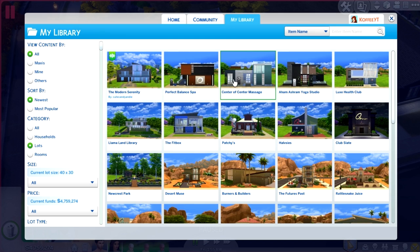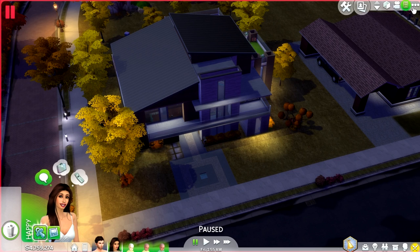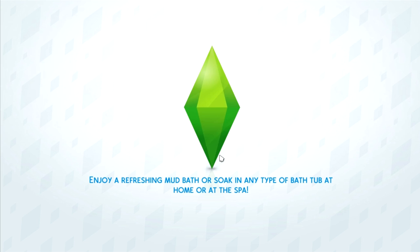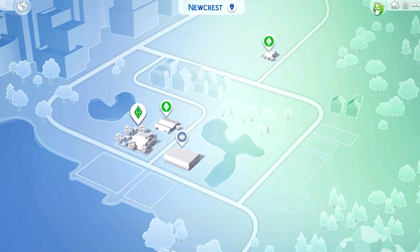Let me go ahead and save and actually go to Edit Town so you guys can see where I placed this lot in the game, because I think that makes it a lot easier. It's like my first cup of coffee for the day and it's almost 3 p.m. — because I'm an insane person. This is part of my Newcrest building series, so obviously it's in Newcrest. I put it right next to my house, right next to Coffee's house.